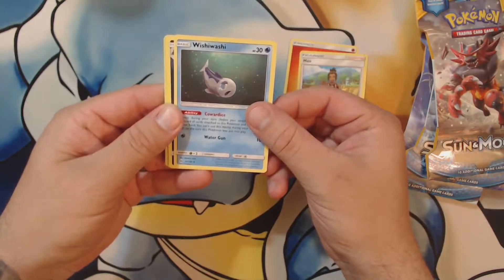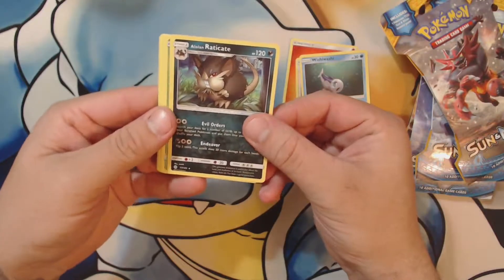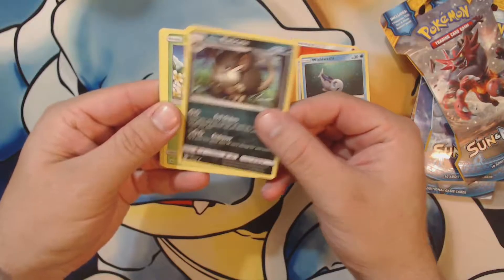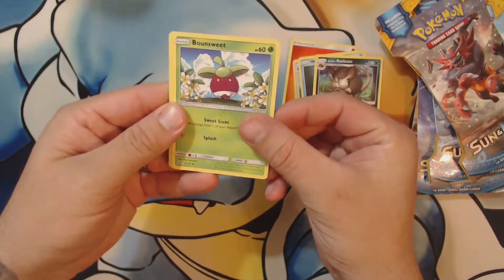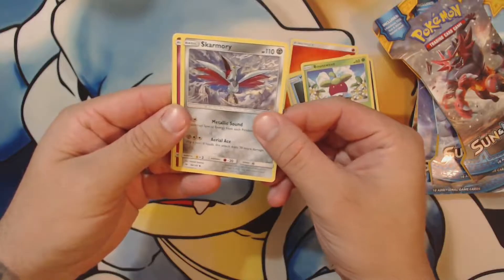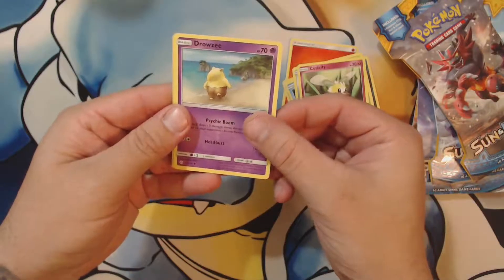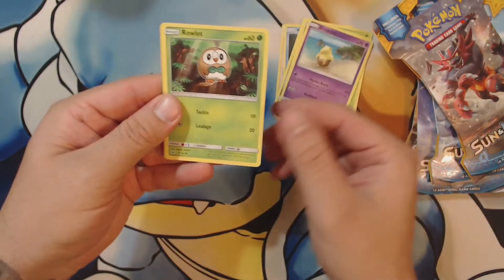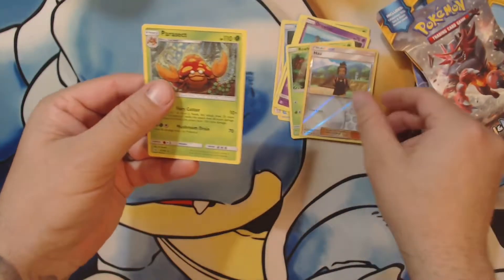I wasn't even thinking about pronouncing any of these - they're hard. Wishiwashi, Alolan Raticate, Alolan Raticate - that is a very strange looking Raticate. These are the first time I am seeing these cards at all guys, so if I take a little longer than normal, forgive me. Bounsweet, Skarmory, Cutiefly, Drowzee taking a nice long walk on the beach - that's his Tinder profile, that is great. Ralts reverse holo and a Parasect.